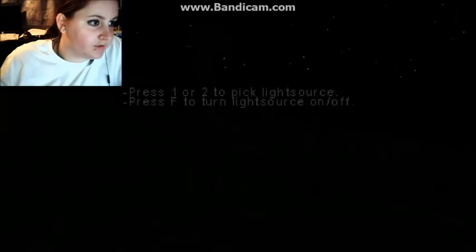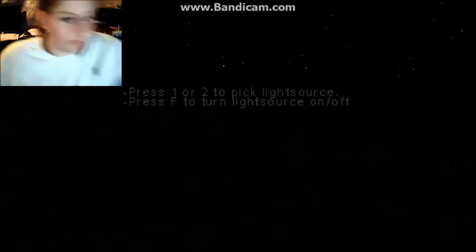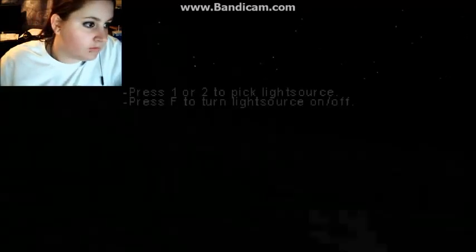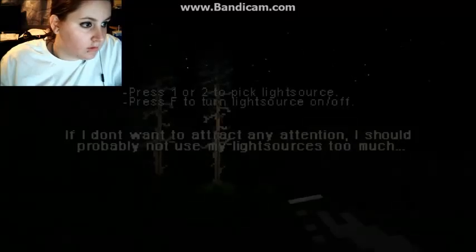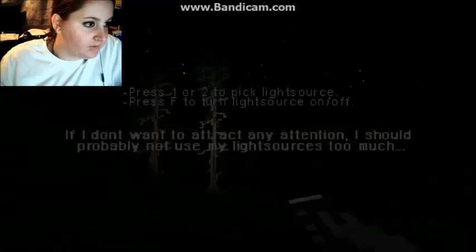Press one or two to pick a light source, press F to turn light source on or off. I don't want to attract any attention, so I should probably not use my light source.